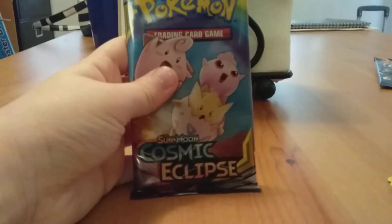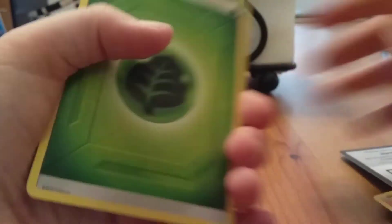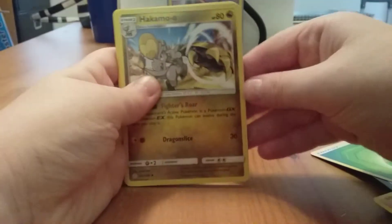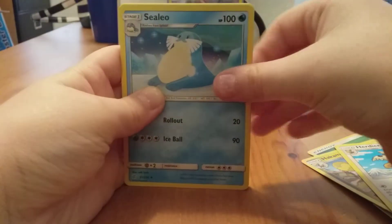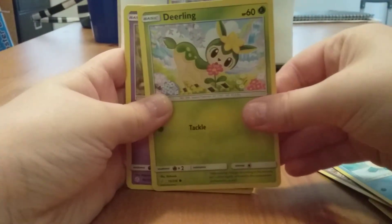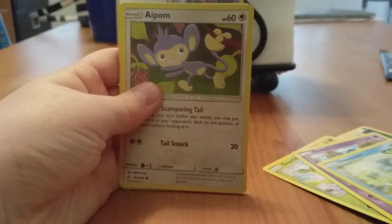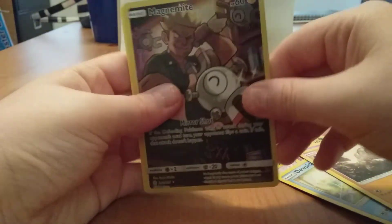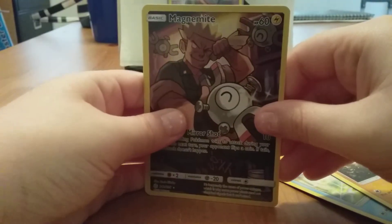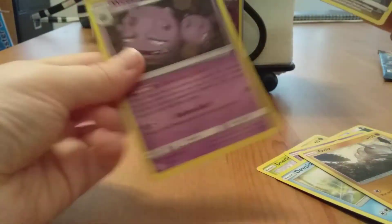Let's get to the last pack, Cosmic Eclipse. We're probably not going to get anything. We have a Leaf Energy, Hakamo-o, Sawsbuck, Sealeo, Deerling, Golurk, Dewpider, Applin, Onix, a Magnemite character card — that's pretty awesome — and a regular rare.